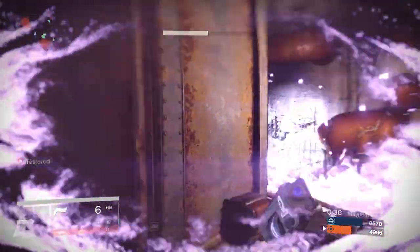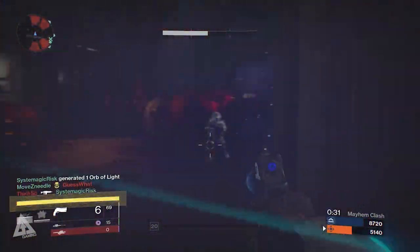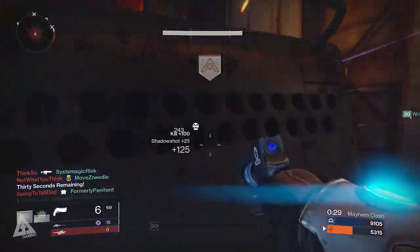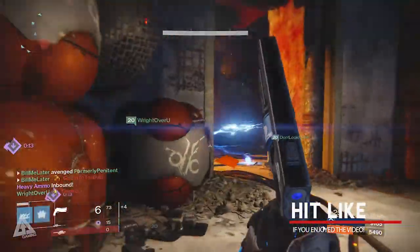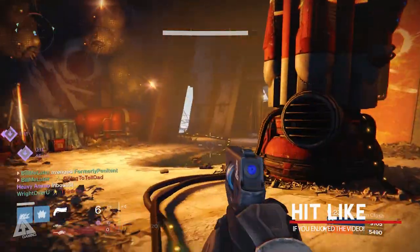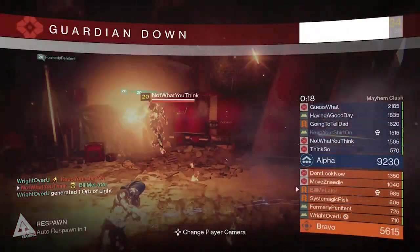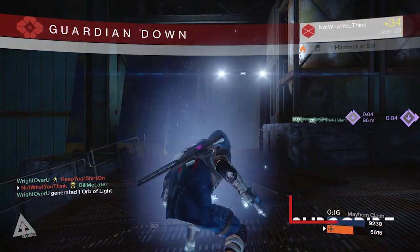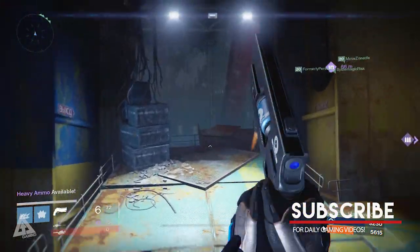And lastly, there's going to be a hotfix dropping next month which will address a couple of issues. Namely, those of you that bought the Nepal t-shirt will receive your shader and your emblem. And those of you after the Husk of the Pit — that'll also be fixed next month with an increased drop rate too. The post then draws to a close by saying that in next week's post we'll be scouting the Dreadnought, which is the new explorable location in The Taken King, so be sure to tune in because that's going to be a good one.